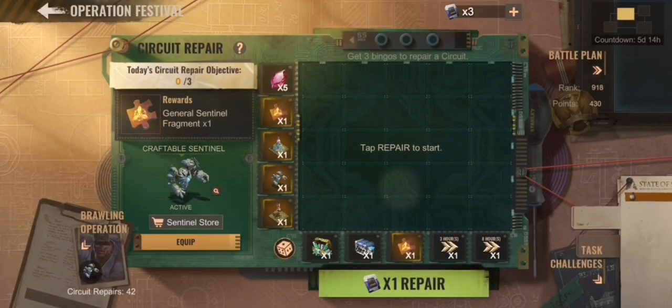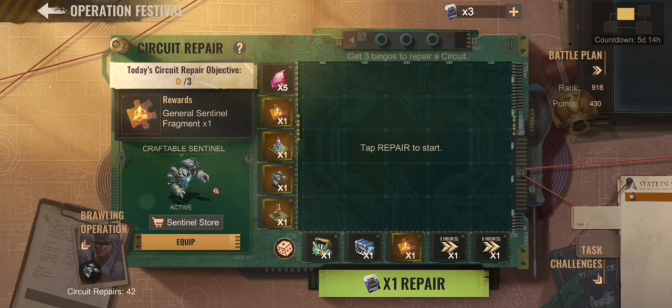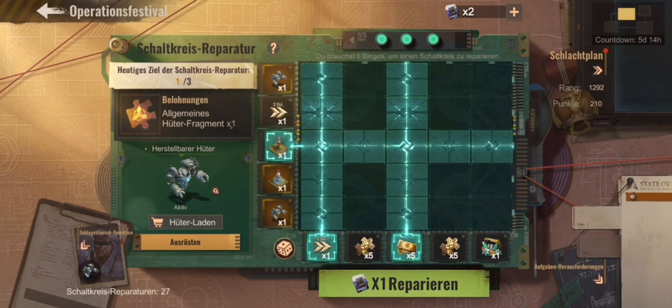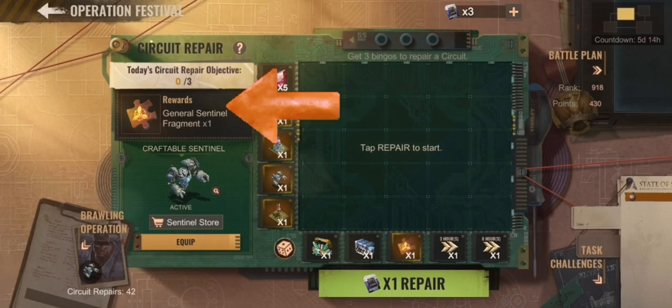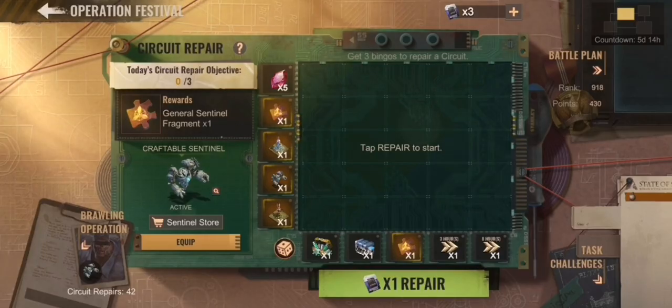Circuit repair is where you have to get restoration chips. You need around 17 to 18 per round, but you need 15 to get a bingo. A bingo is where you have 5 fields in one direction, and unlocking those directions gives you rewards seen at the bottom or in the cross line. If you have unlocked 3 circuit repairs in total — meaning 9 bingos — you will get additional general sentinel fragments and can get the Boulder Walker sentinel HQ skin.